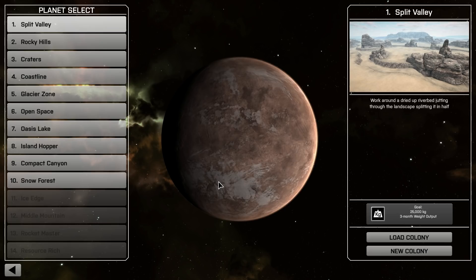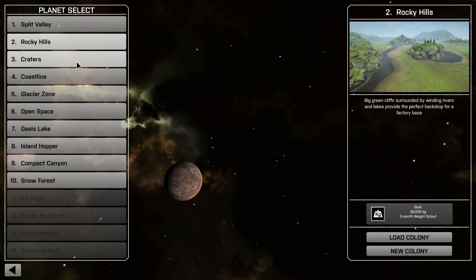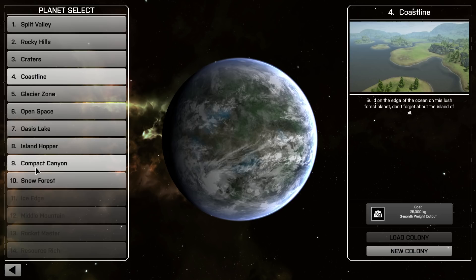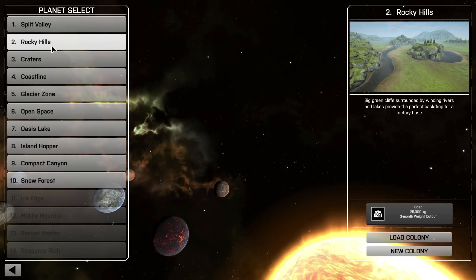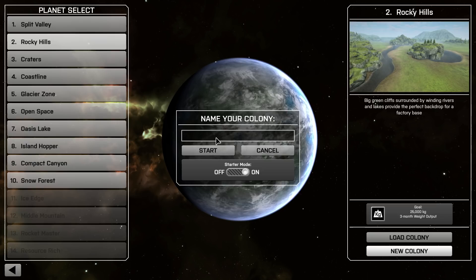We know the idea here — we're going to be extracting minerals, producing things and sending them off. We have a number of different planets we can start out with. Some are kind of desert-y, we've got some rocky hills, craters. All these take place on a whole bunch of static maps — not procedurally generated, at least not that I'm aware. We have some volcanic canyons, snow forest. I started out doing a couple of little practice games in the Split Valley. Let's go to Rocky Hills — nice little green area, a beautiful little meadow to build a factory. Sounds good, let's create a new one.